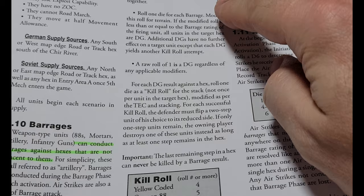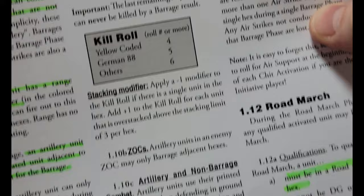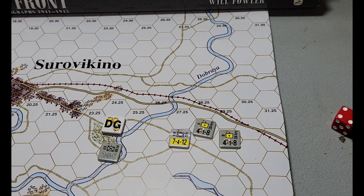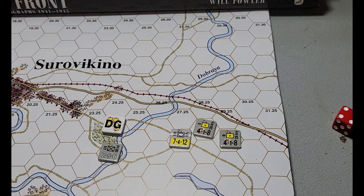That is basically the barrage rules in this game. Remember a kill roll is a little confusing — on the initial barrage you want less than or equal to the barrage rating; on the kill roll you need to get equal or higher. If you're overstacked you get some bonuses. If an artillery unit gets attacked in ground combat, they use their printed defense and they have no ZOC — they do not exert a zone of control.